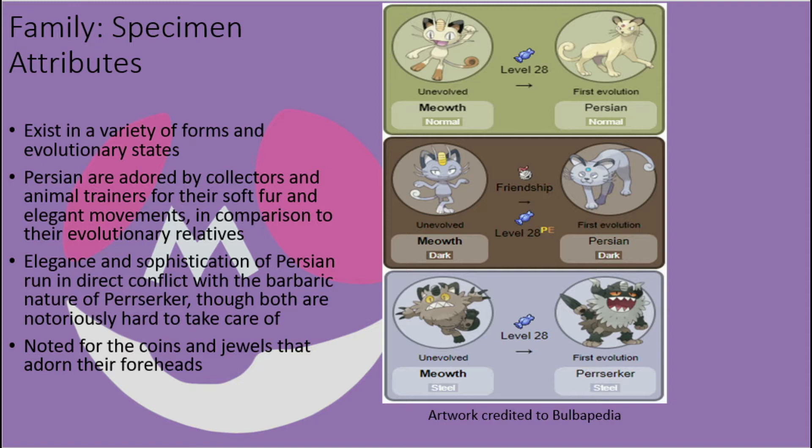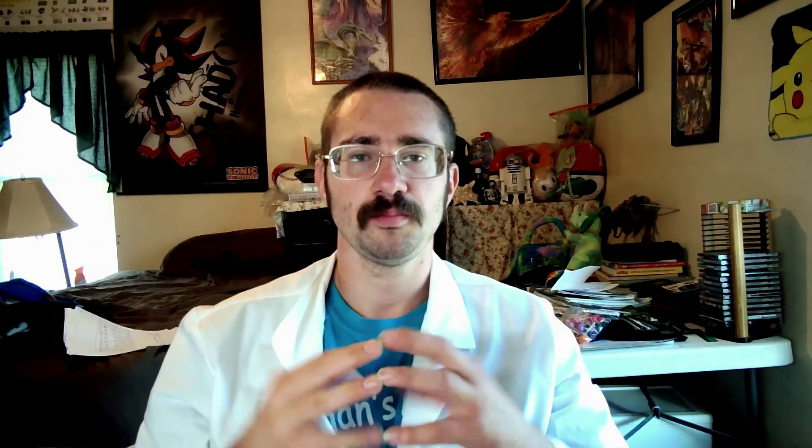These objects often lead to these cats being poached to sell them, and while there is some value in this, it is more useful for these creatures in battle, as it allows Persian in particular to utilize unique attacks that few other Pokémon can learn, such as gaining access to a Power Gem attack from their stone. Because of the complexities involved in their behavior and capabilities, it is best to cover each member of this extensive family one at a time.